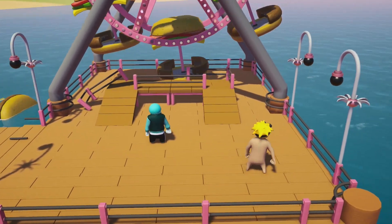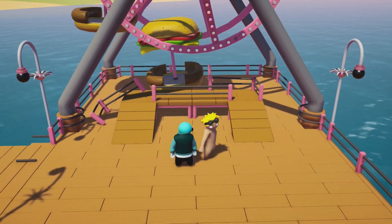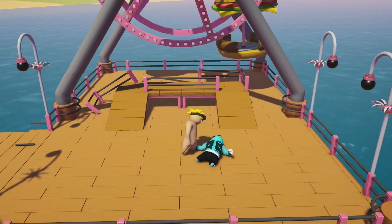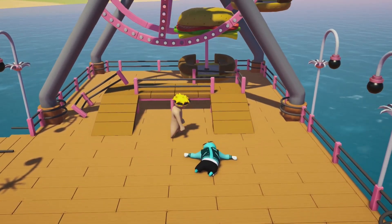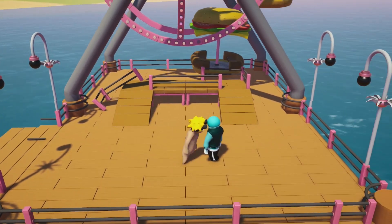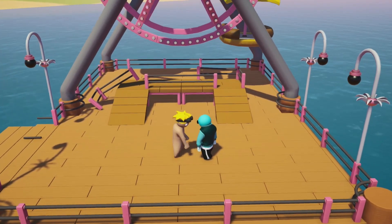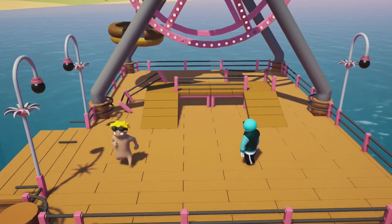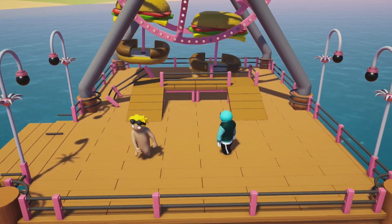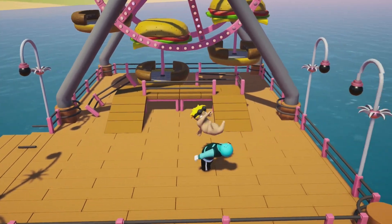Once you get a hold of it you can do this really well. You can do it from behind — it doesn't really matter where, as long as the headbutt connects. It's very effective and a one-hit KO. They can stop it if they grab you, so just be careful of that. With that covered, let's move on to the next tip.